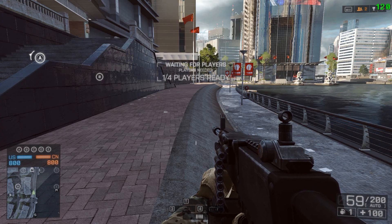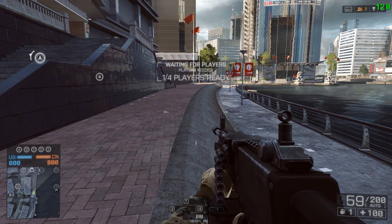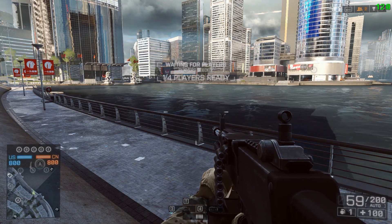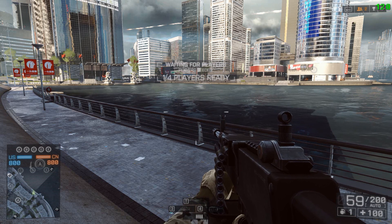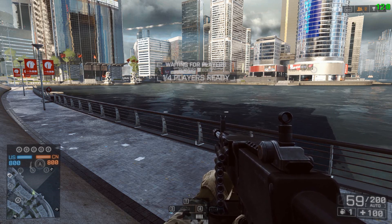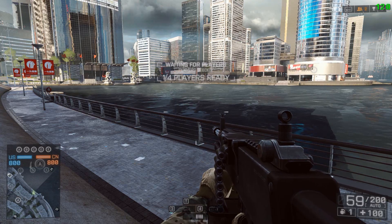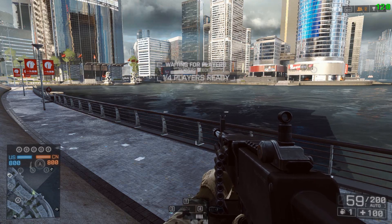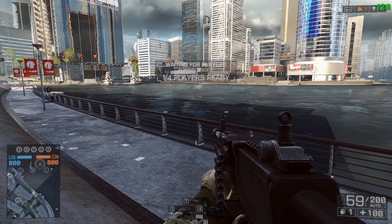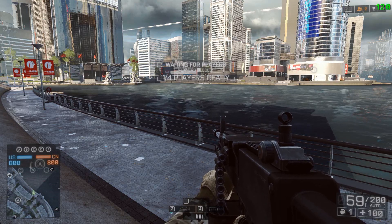You'll notice my frames in the top right corner are basically locked at 120. I'm running on one EVGA GTX 780 — I don't need the second one. I made a config file that both reports and locks my frame rate, because V-sync can cause input lag. It's kind of a bad, old technology that's going to be quickly replaced by Nvidia's G-Sync, which is coming out in a couple of months.